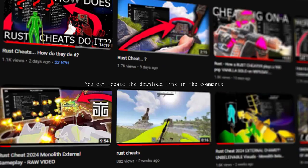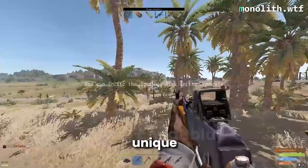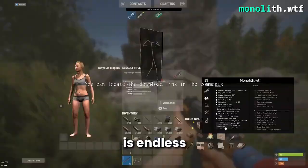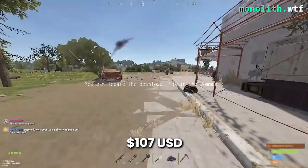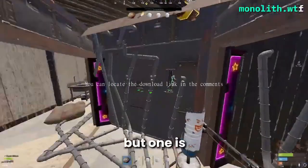First up is Monolith. You've probably heard of it before from the countless dev blogs that have been posted over the years. With some of the most unique features on an external, it takes the cake for being one of the most intriguing and fun to use cheats on the market. There's little to no performance impact and the customization is endless. A few unique features would be the ammo count for players, speed hack, and tracers. It starts at $44 for a week and $107 for a month. Unfortunately, it doesn't come with a spoofer, but one is planned for the near future.